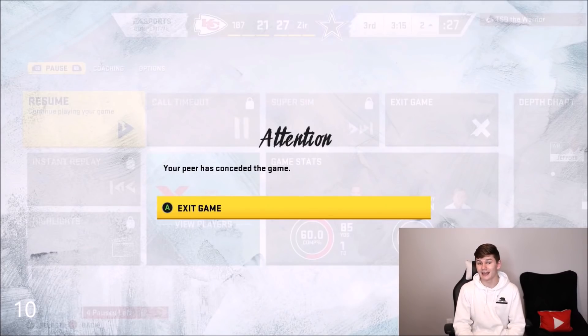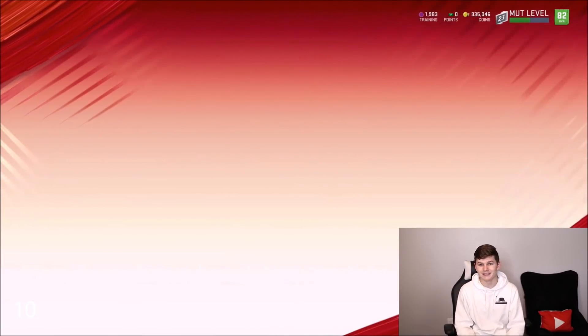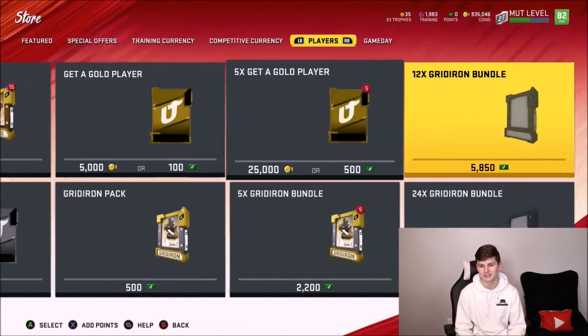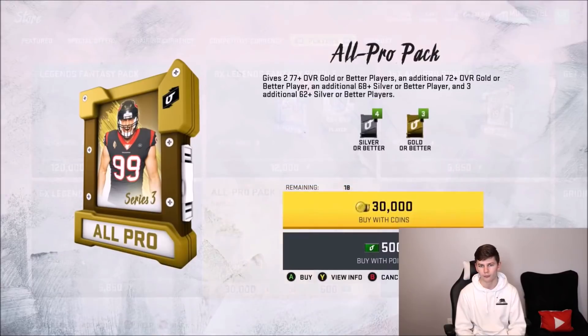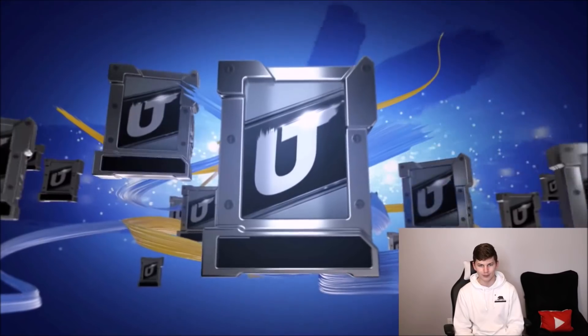We get one for the win, one for the rage quit — we got ten total packs to go ahead and open up. We are now 2-0 in this season, we completely blew out the first person we played. Playoff wins will help us get more rewards. We have two special packs right now, so we have to do the cheapest pack in the store that guarantees us an elite. I guess we're just going to have to do the all-pro packs, and then we'll also get into ten Get-A-Goal Player packs.